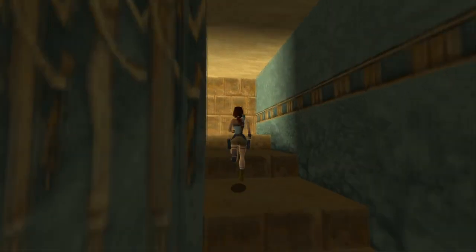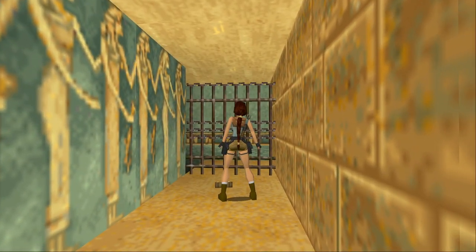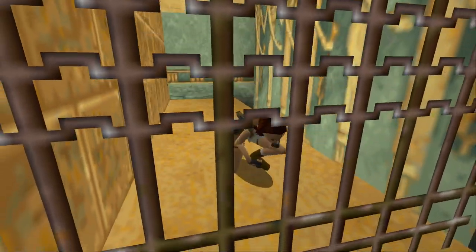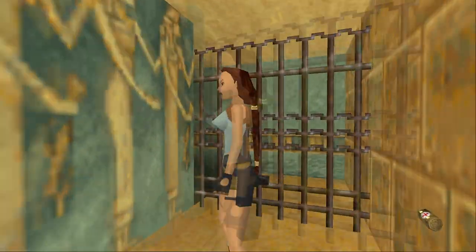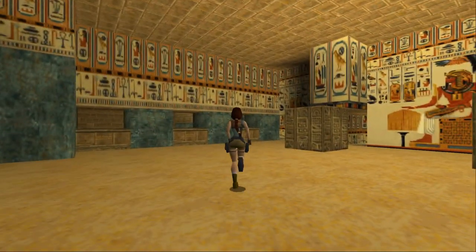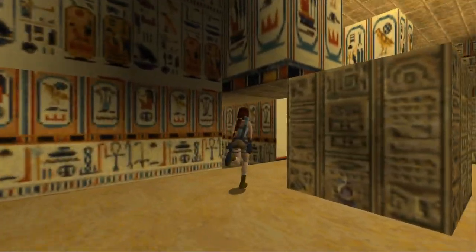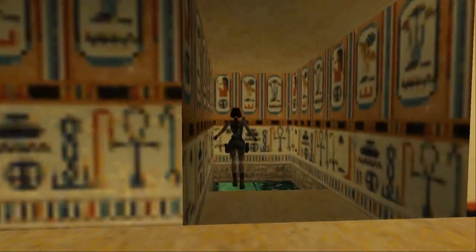There's nothing in the cubby the panther came out of. And this is just the health kit from the other side of where we just were. So there's not actually anything to get progression-wise in any of these block rooms, weirdly enough. I think the water level's probably our best bet — that's the only one that had something in it that we could interact with, so let's get back out there.